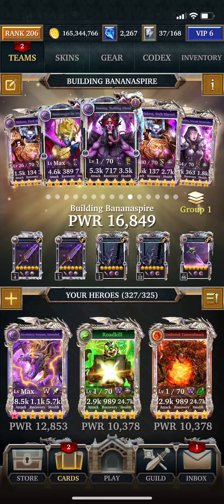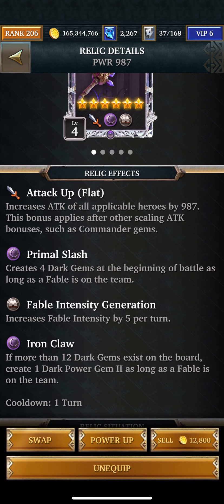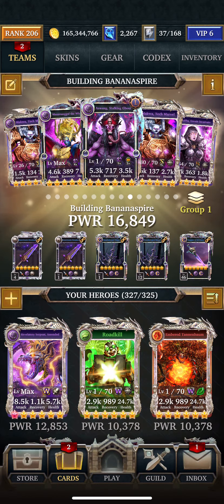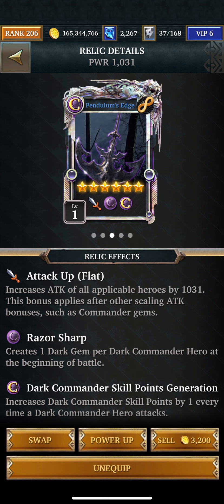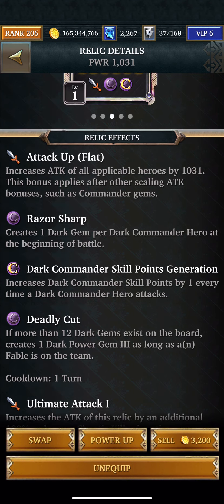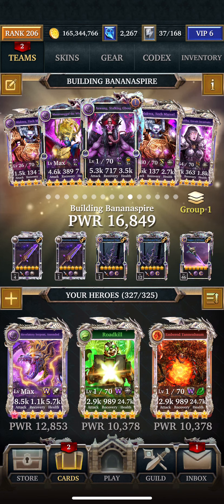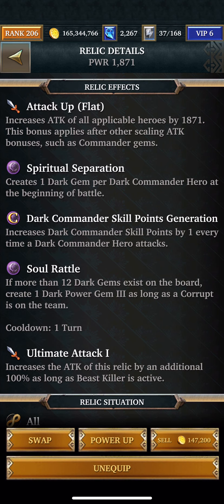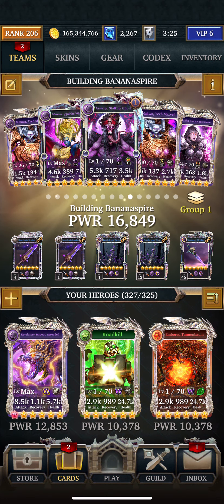I threw in some relics. The fable relic creates four dark gems at the beginning of battle and increases fable intensity by five per turn. I have two of them, so that's already eight power gems at the beginning of battle. These two fable relics create one dark gem per commander hero at the beginning of battle. I use all commander relics because he's corrupt and fable, so corrupt and fable relics. The corrupt one creates one dark gem per commander hero at the beginning of battle.